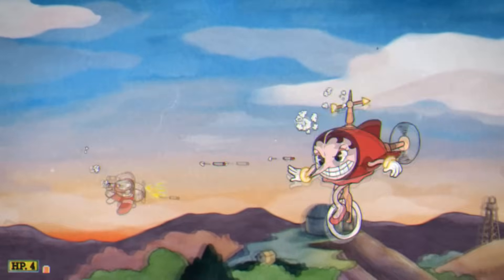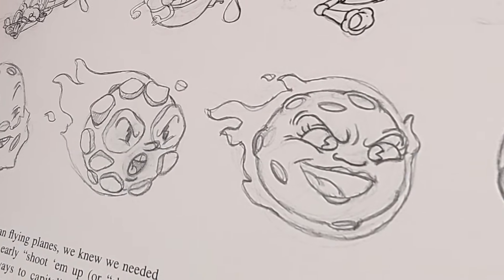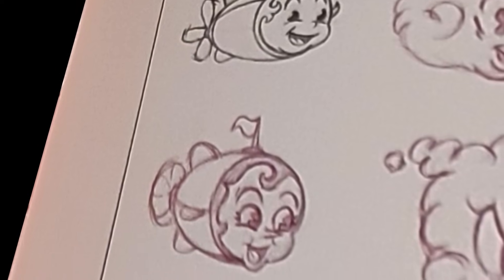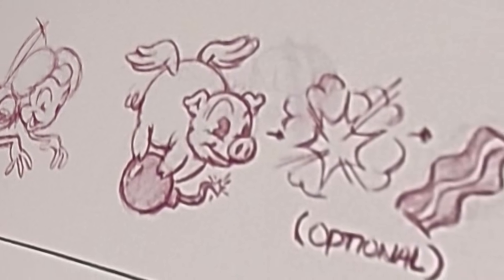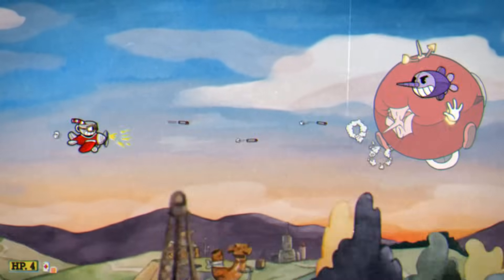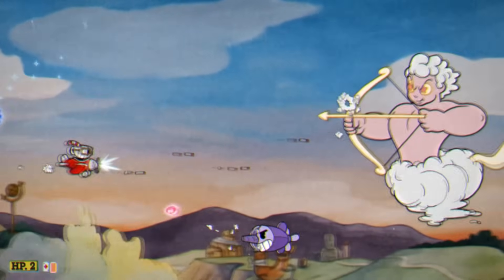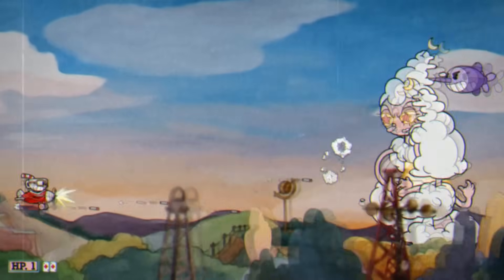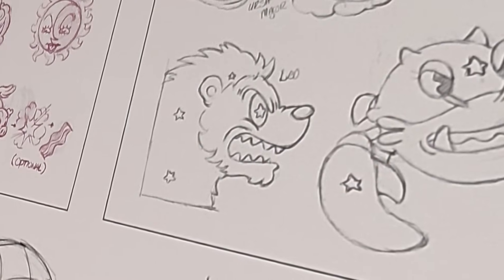For Hilda Berg, early scrapped designs include her looking like Disney's Oswald the Lucky Rabbit, a meteor form, different Zeppelin designs, a cloud, a sun, a dragonfly, and a pig that would have exploded into bacon. Besides being a Zeppelin, the other theme of this fight is astrological signs — in the game she takes three forms: Sagittarius, Taurus, and Gemini. The art book reveals other constellations were considered, including Leo, Cancer, and the Big Dipper. There's also an early design for the Gemini Twins as two floating heads that would coordinate and merge for a super attack.